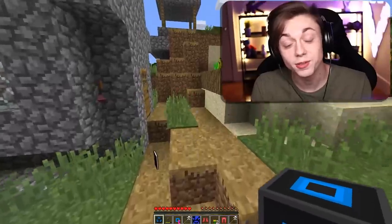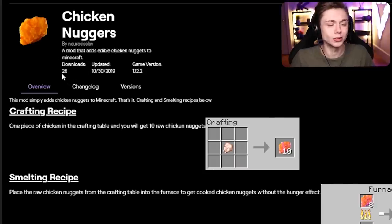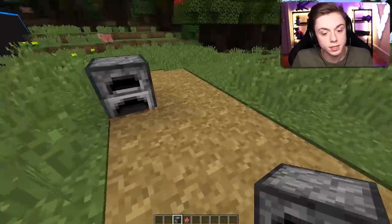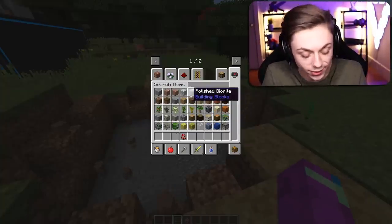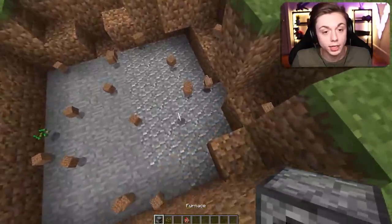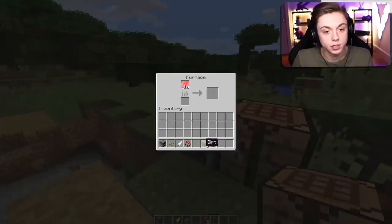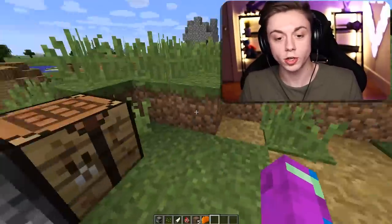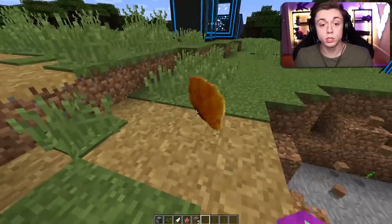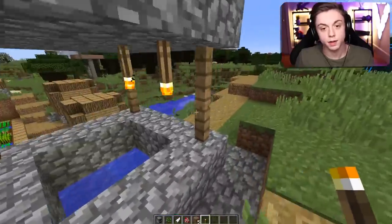This next mod turns chicken into chicken nuggets — 26 downloads, completely underrated! We got a furnace and we got a chicken. Take a crafting table, put the chicken in there and we get 10 raw chicken nuggets. Throw it in the furnace and there you have it: one cooked chicken nugget. That's a beautiful chicken nugget — absolutely wonderful. Look at that texture, magnificent. The taste? Slightly processed, but we knew that.